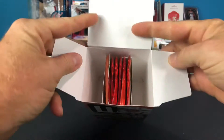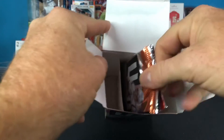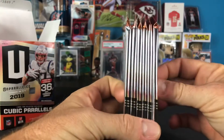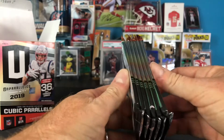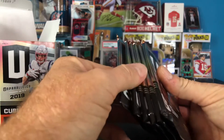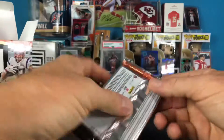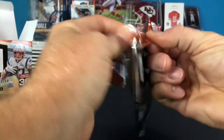So there we go. Inside you've got your six packs secured in the middle. Doesn't look like anything is thicker. So we'll set this here and we'll get to ripping. Pack number one of a 2019 Unparalleled Blaster.